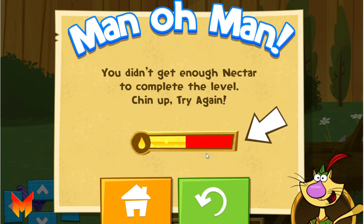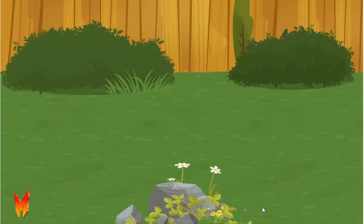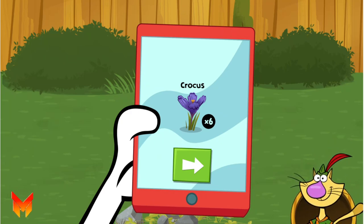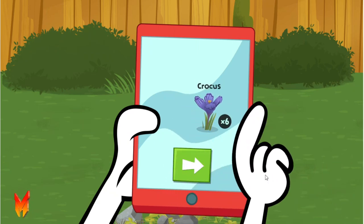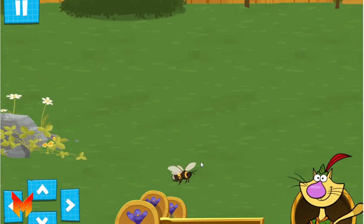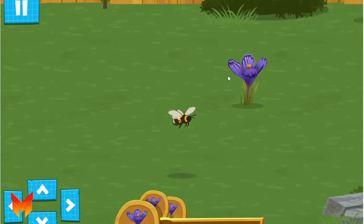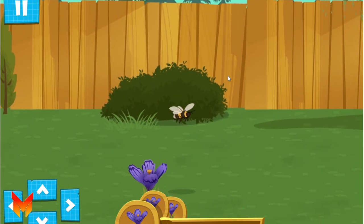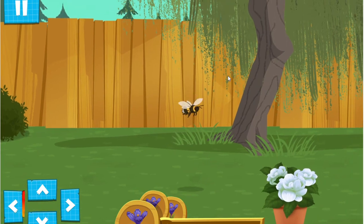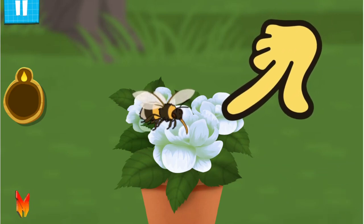Let's try that again. Be sure you collect enough nectar before the end of the level. Gather nectar from these power flowers to fill the bees' energy and complete this level. Use the arrows to fly the bee from flower to flower. Keep tapping the flower to collect nectar.